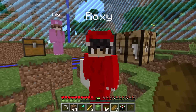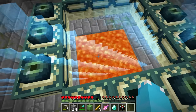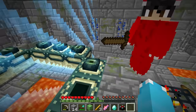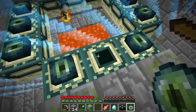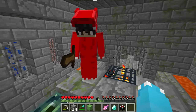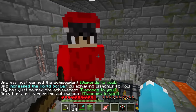Now it's time to go to the end and beat the game. Follow me, guys — let's go down and see: did the border open up? It did. But there's not enough room, we need one more eye of ender. There's one achievement that says to throw diamonds at another player — here you go, Roxy, take my diamond. And it does work! Now we can access the portal.